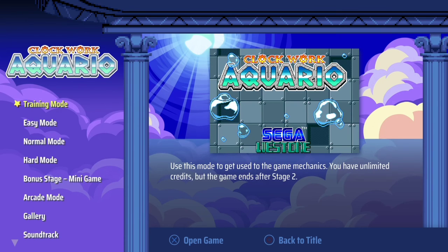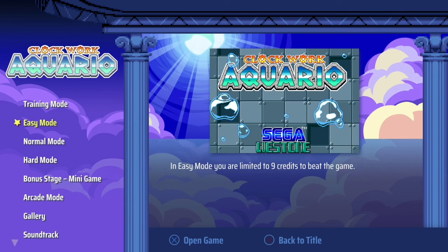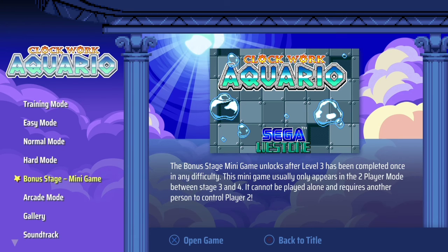We've got Training Mode, which lets you get used to the game mechanics with unlimited credits, but the game ends after stage two. Easy Mode limits you to nine credits. Normal Mode limits you to five credits. Hard Mode limits you to three credits. There's also a stage mini-game that unlocks after level three has been completed once in any difficulty — it usually only appears in two-player mode between stages three and four.